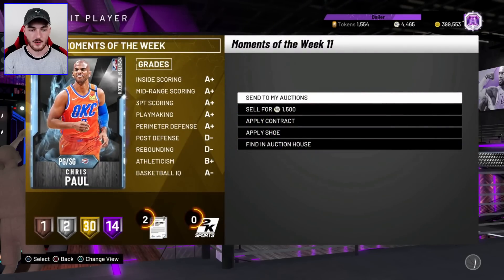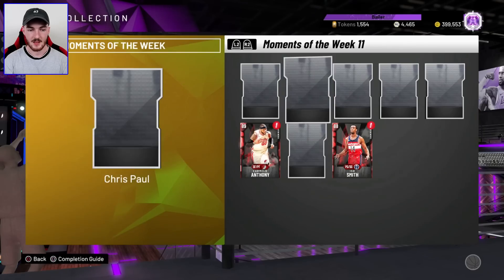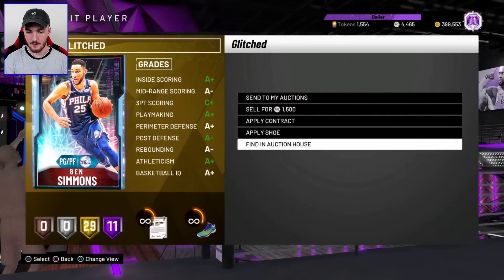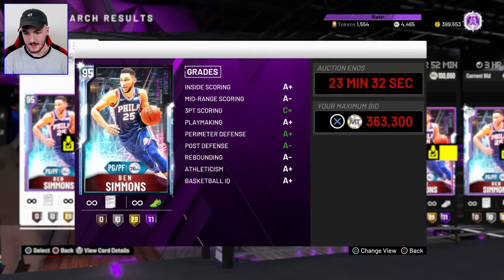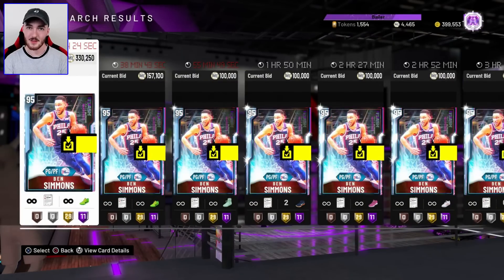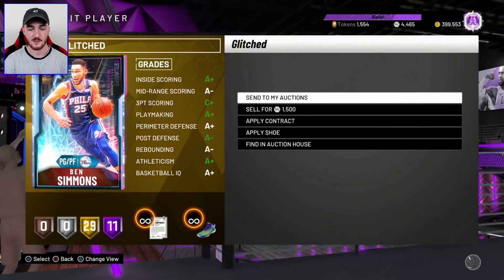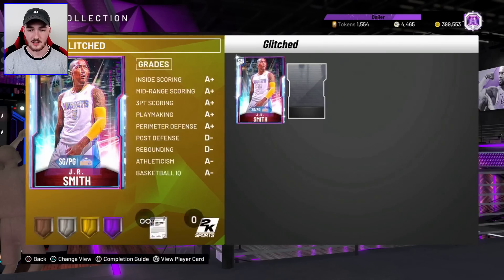We have our Chris Paul right here. I'm going to send him to the auction — he's just a little extra bit of MT, he doesn't sell for much, but I'm not going to use him so I might as well sell him. And we've got Ben Simmons. I'm going to see what he's selling for right now. He's at about 350K, which is nice. I'm hoping when I sell him it should hopefully sell for at least more than 400K.